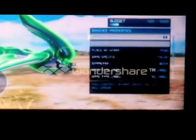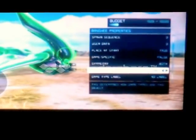Go to the Banshee, go to Advance, go down to Game Type Label, and change it to Mongoose. Then press Save — save changes, yes.